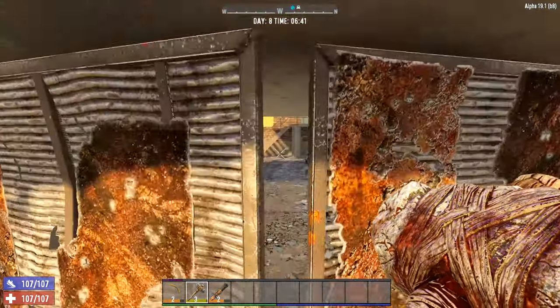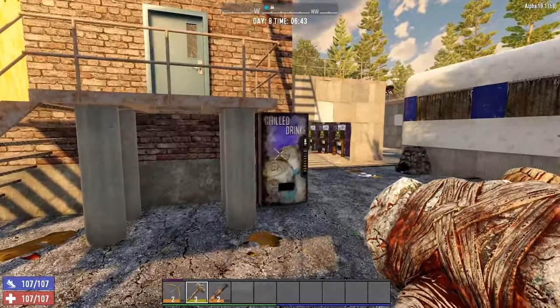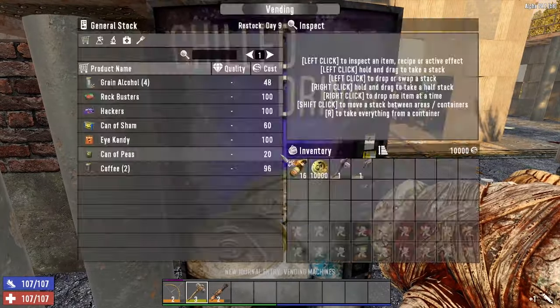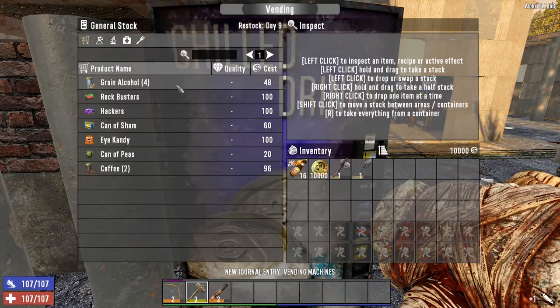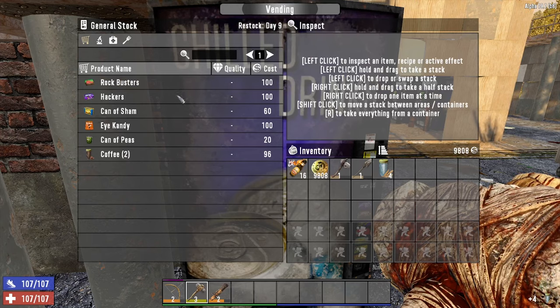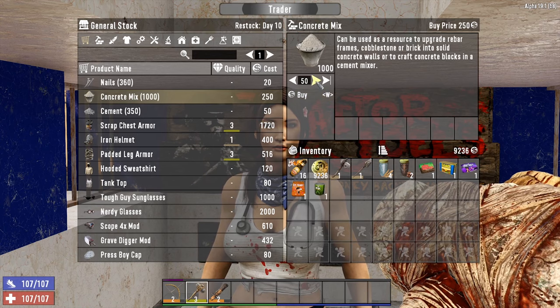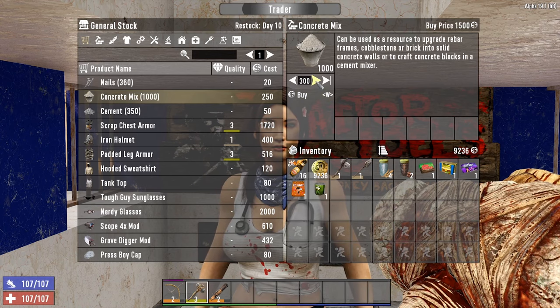The shift key also has its uses when buying and selling items at the trader or when buying things from vending machines. If you want to sell or buy an entire stack of items, you can hold down the left shift key, click the item and the entire stack is then selected. You can then click buy or sell to make the purchase, or even simpler, just press the W key to complete the sale.